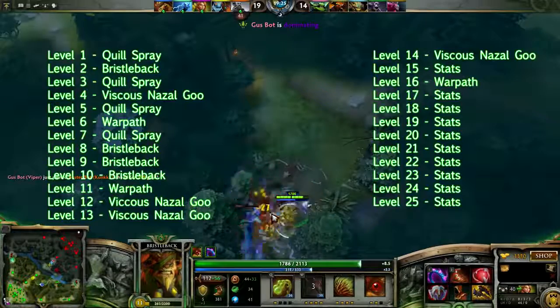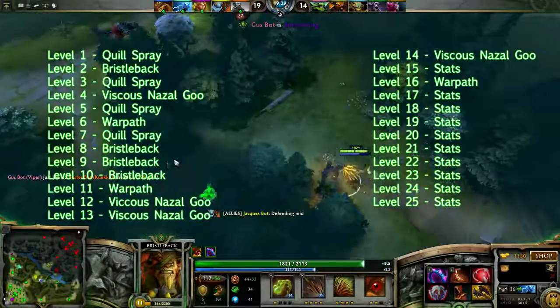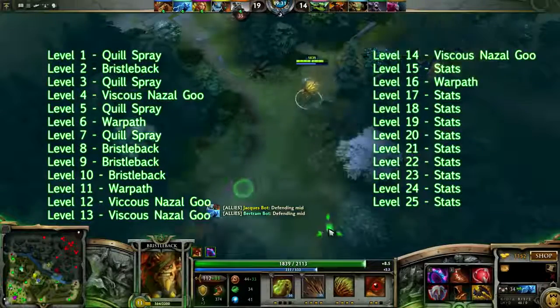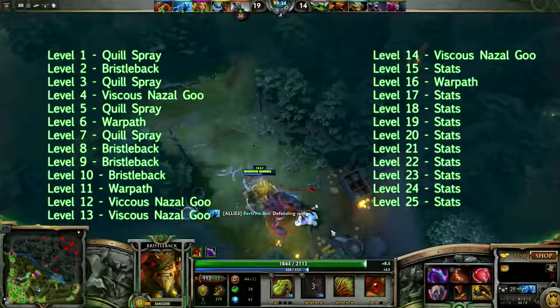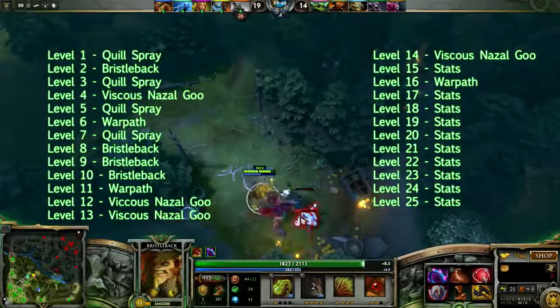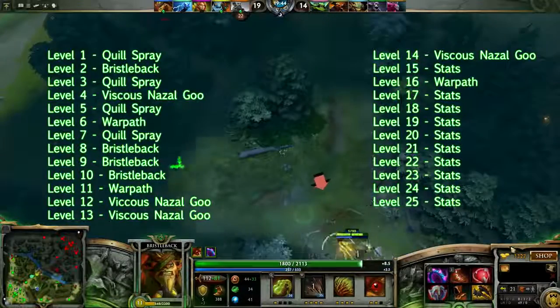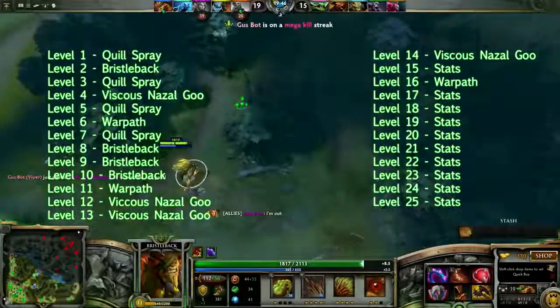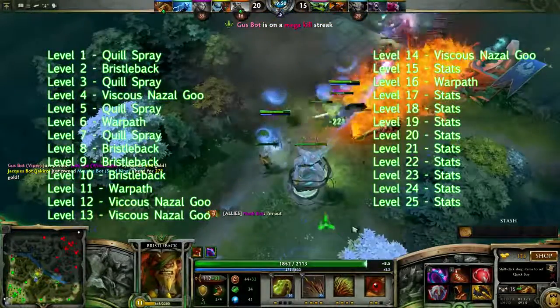Skill-wise, take Viscous Nasal Goo at levels 4, 12, 13 and 14, with Quill Spray at levels 1, 3, 5 and 7, giving you a solid early game slow with big damage output potential. Take Bristleback at levels 2, 8, 9 and 10, with your ultimate whenever possible and stats when needed. This build gives you good early game damage and the potential to last hit creeps without moving in too close, while providing damage reduction and a slow.